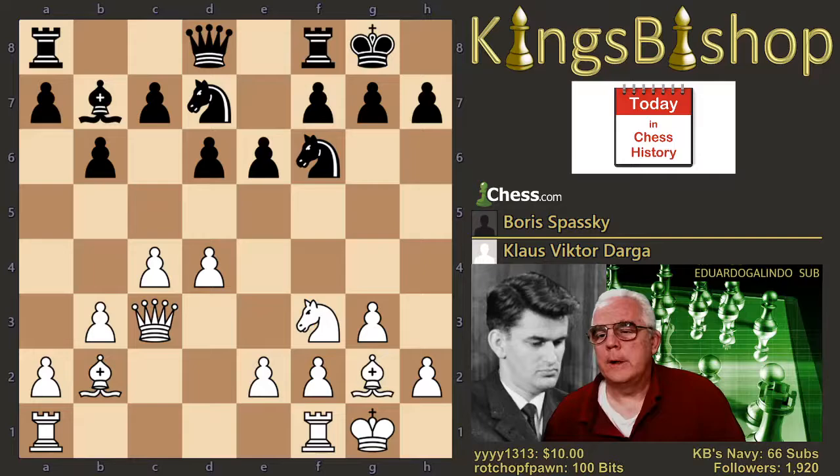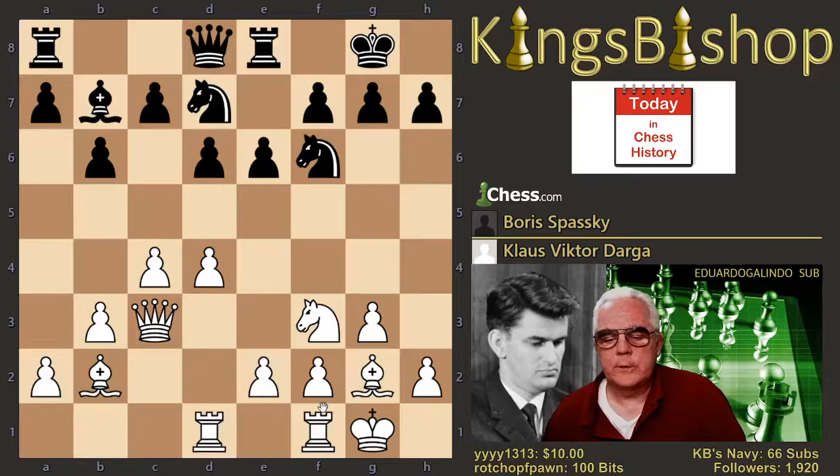Rook to e8 is played. Spassky's the only one who played rook e8 from this position, but there's another game that reaches this using a different move order. From this position, several moves were tried: a5 a couple of times, queen e7 a couple of times, bishop e4, knight e4, and this move, rook e8. Now rook a to d1 brings us to a definitely unique position. The other two games in the database have rook f to d1 or rook f to e1, so this is unique with rook a to d1.